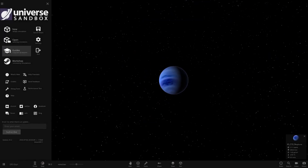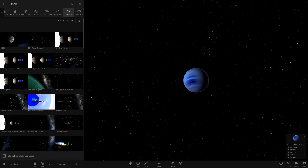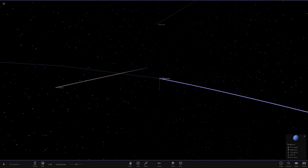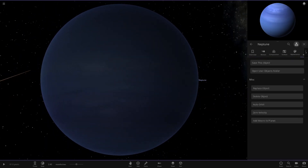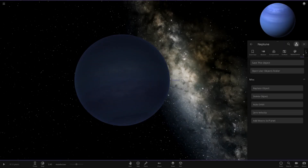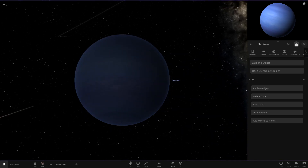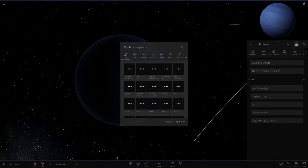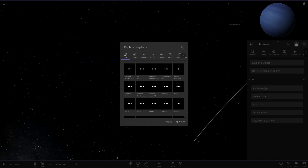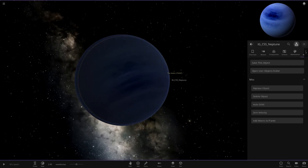I'm going to throw this into my modded solar system. Going to Realistic — right now I've got that Neptune object without the dark spots. I can simply replace it and try the new Neptune in its place. The replace button is a little fishy — it doesn't always work. Let's try Dark Spot One, select it, and replace... there we go, that worked that time.